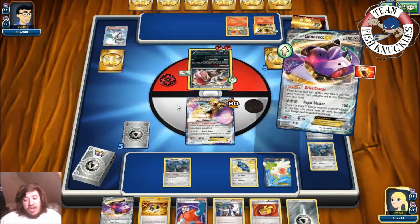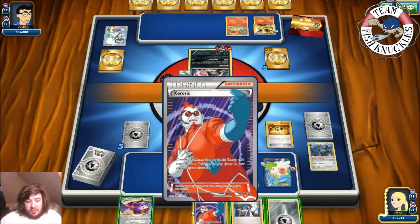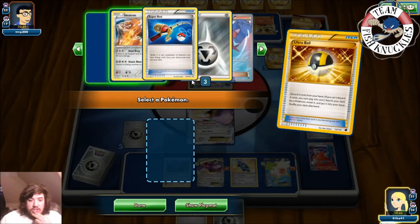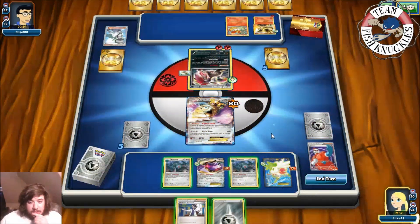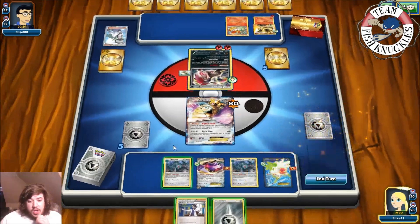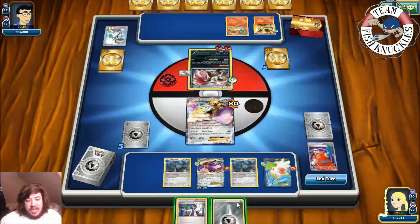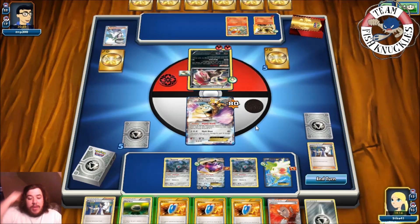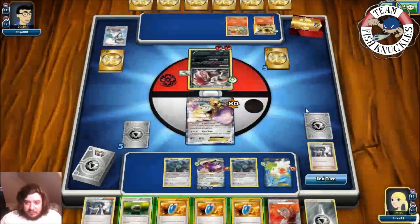We use Drive Change first to pick up the Fighting Fury Belt and put the Muscle Band on. We Ultra Ball, discarding Xerosic and a Genesect, and grab another Bronzor to put down. Metal Links two energies onto Genesect. We Sycamore — pick up the Muscle Band off Genesect first — discard our hand and draw seven new cards. We get a Float Stone and Lysandre. Part of me wants to hold this hand to knock out the Delphox next turn.